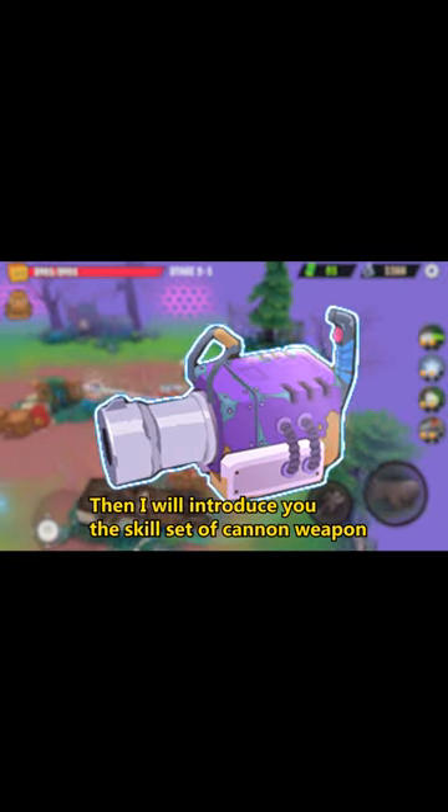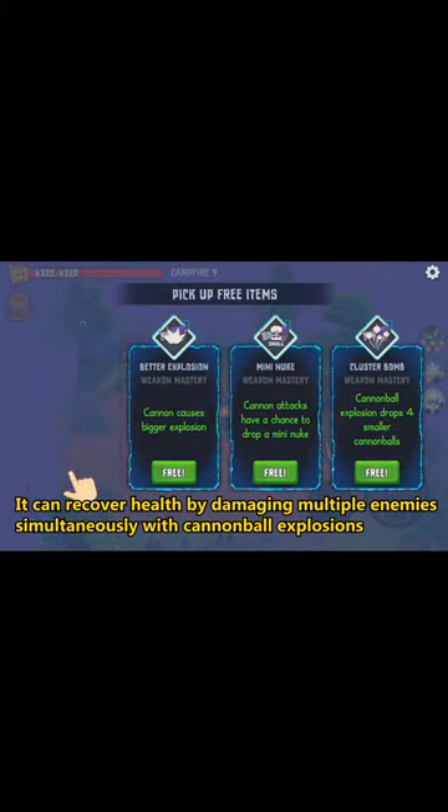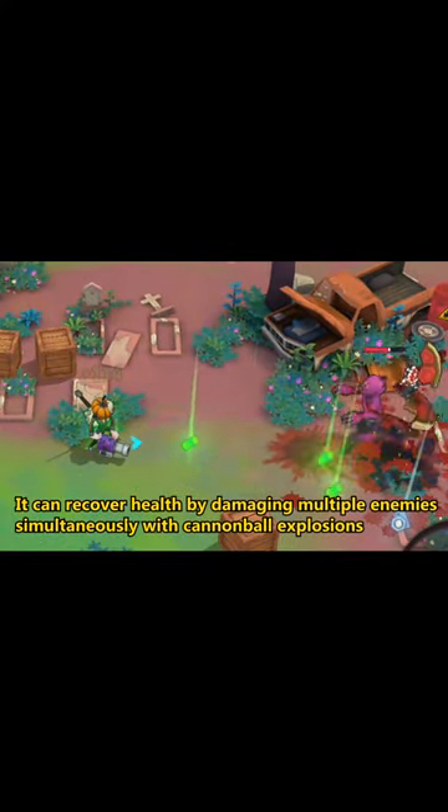If you are new to Box Head, I will introduce you to the skill set of the Cannon Weapon. Skill 1 is Heal — it can recover health by damaging multiple enemies simultaneously with Cannonball Explosions.